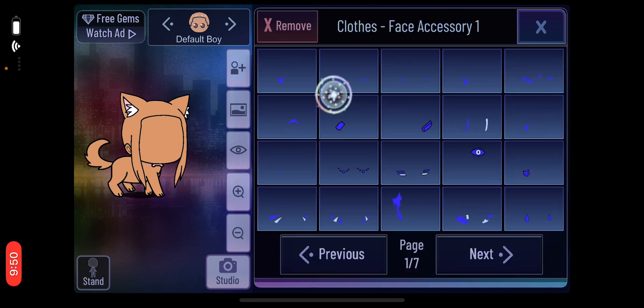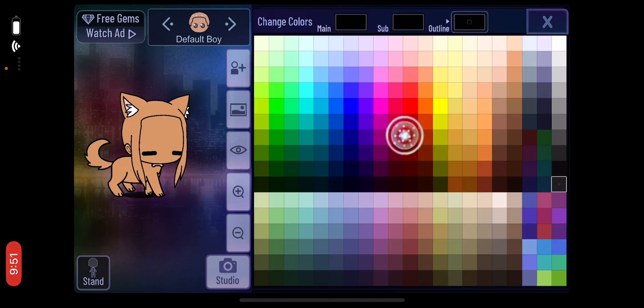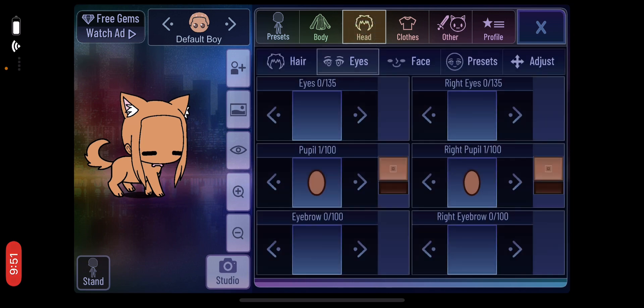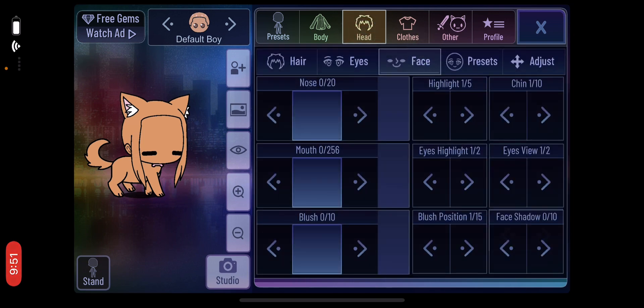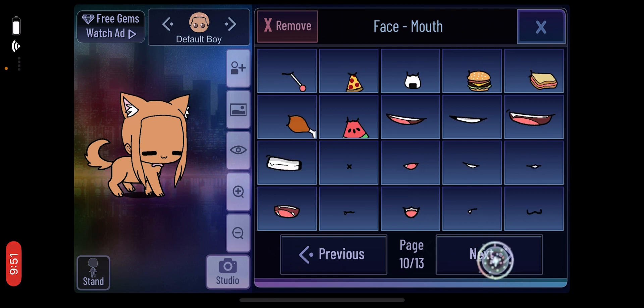So then you're gonna need to close the best account and get these stripes — make it black. You can make the outline white, but that doesn't really work. Then get your cute little mouth — I want this cute mouth.